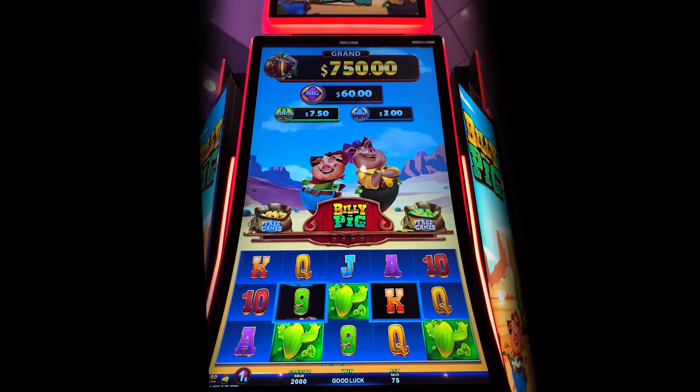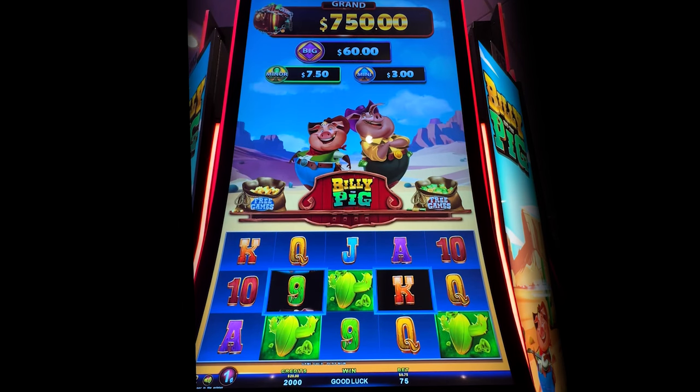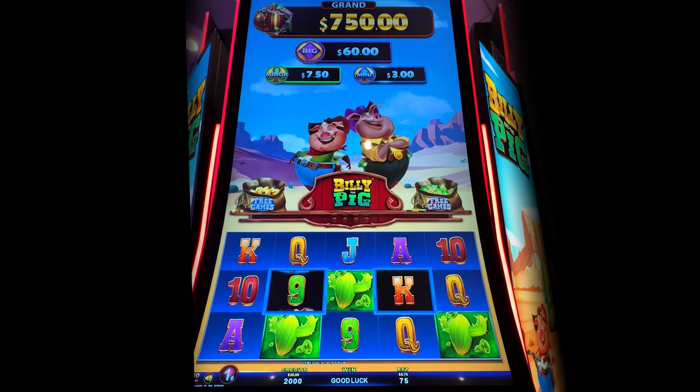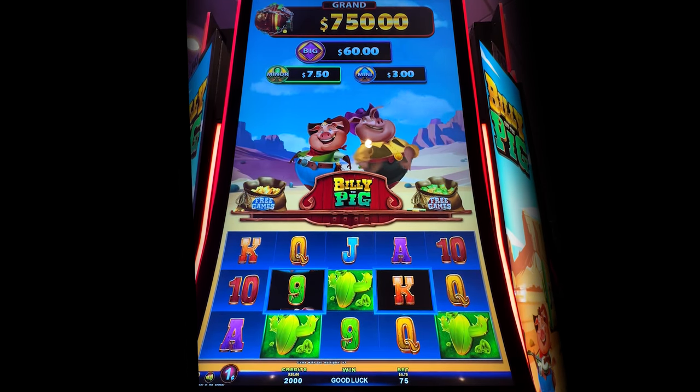This is one of those games where usually you just see one special symbol in the middle where the character can show up. Here it's the pig — one or the other. This one's got two of those spots instead, and they can randomly put coins in the free game bags up there and you might trigger something.